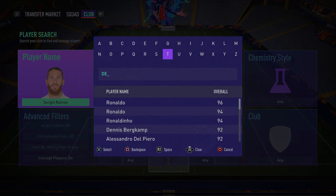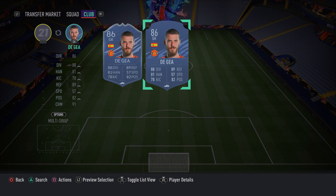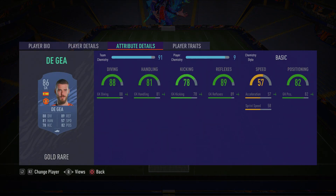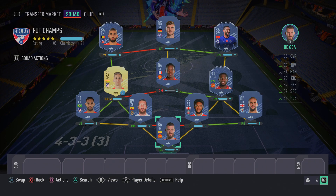To complete this incredible 500k squad, we have the goalkeeper in goal. He's a good goalkeeper who gets the job done. He has the Saves with Feet trait, which is very useful for saving one-on-ones. There's only so much you can say about a goalkeeper, but overall this is an overpowered card that should do what needs to be done.